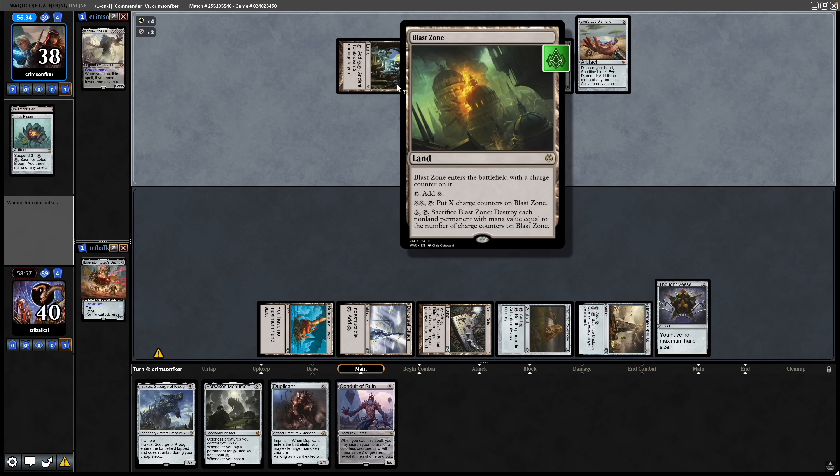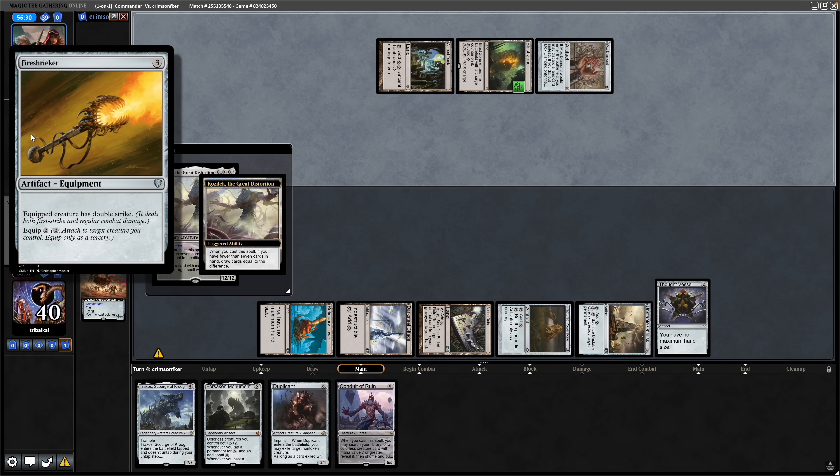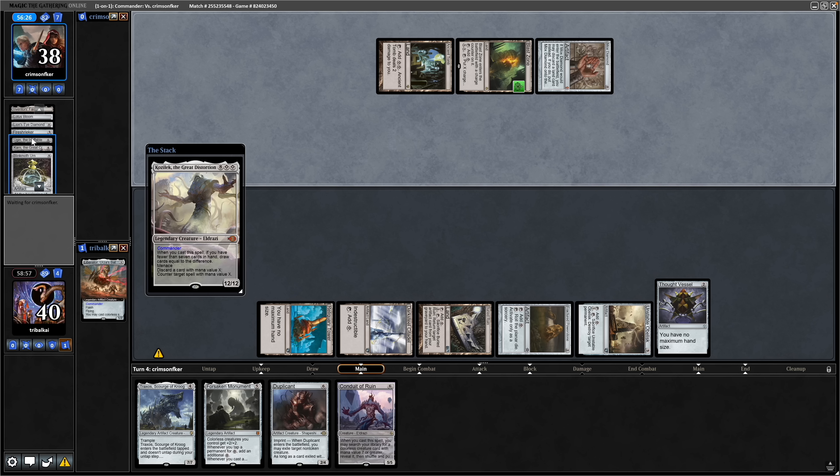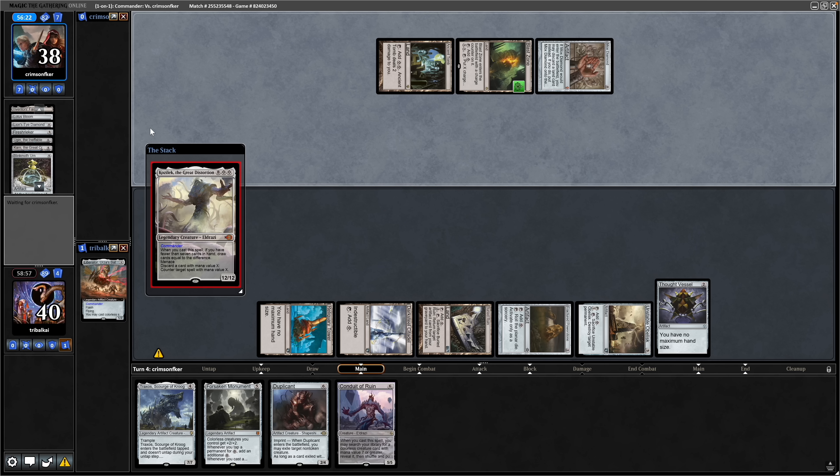There's a Blast Zone as well. They decide to discard to the Lion's Eye Diamond: a Fire Shrieker, Ugin, a Karn, and a Blink Moth Urn. They better hope they draw into some decent stuff because they've discarded some really good cards.